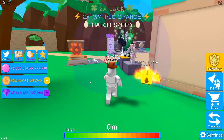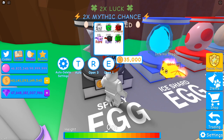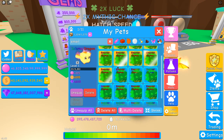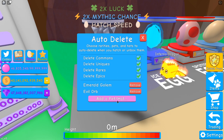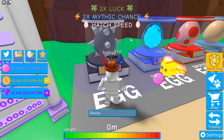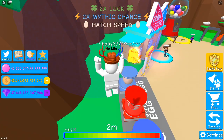An honorable mention is the spiky egg, but people use it quite a lot. If you have a 'hatch 100 legendary' quest, sit here — it's one in 10, 10 percent. I just hatched one there. Also make sure to delete emerald golems because they will clog up your inventory fast. Go to add pet, write emerald golem, and set it to auto delete, so every time you hatch an emerald golem it won't go into your inventory.